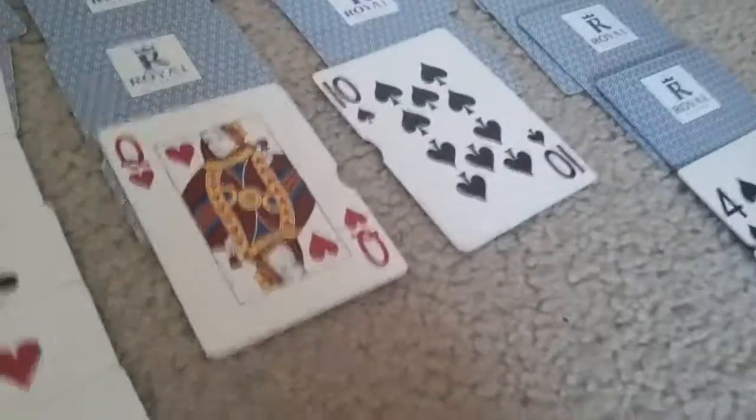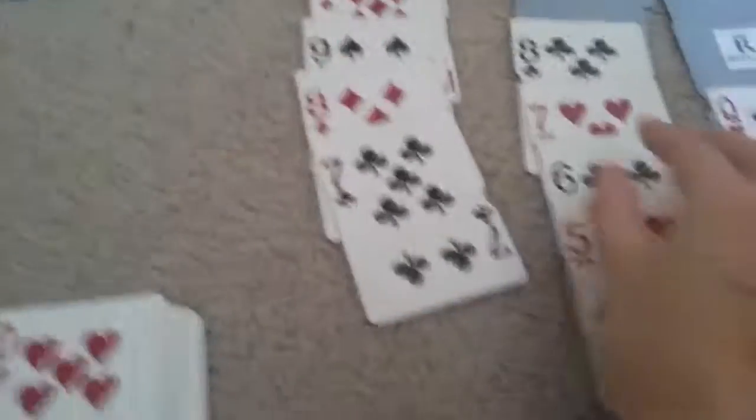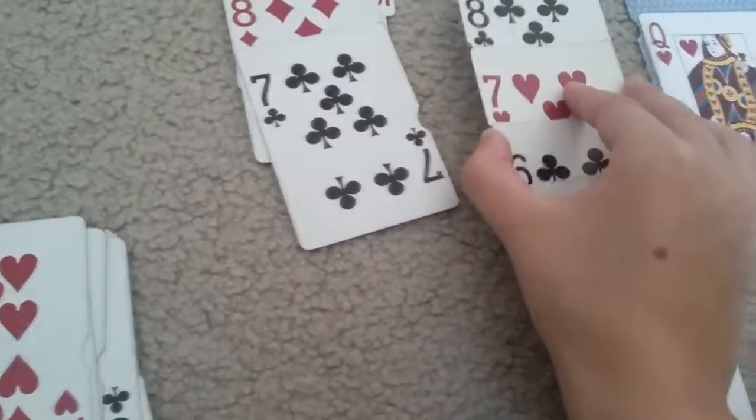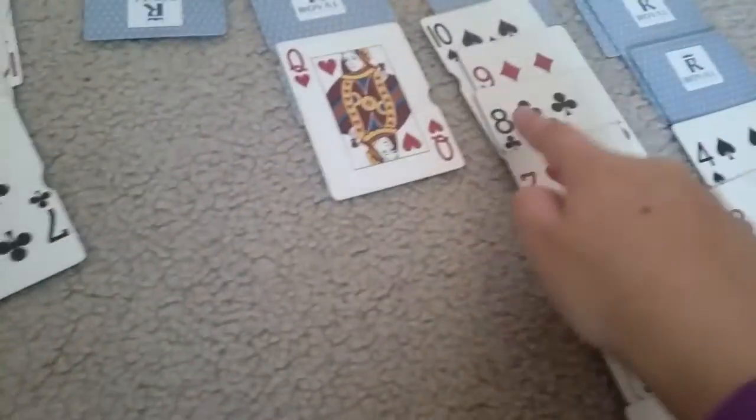It is a black ten but we don't have any red nine yet — and I just flipped over a red nine. So now we're going to move this over, and then we're going to do a big move. We're going to take this whole line of cards and place it right there.